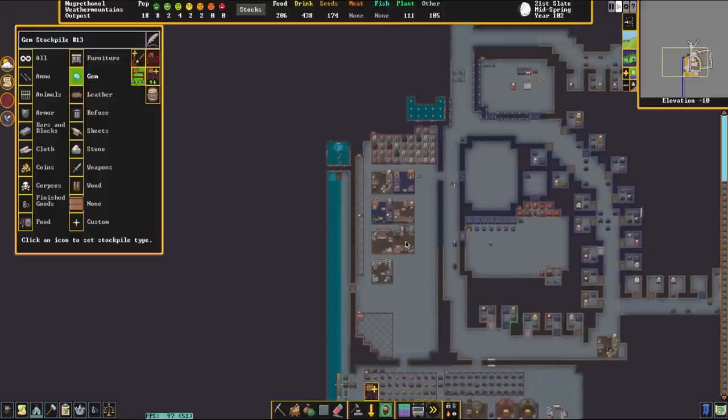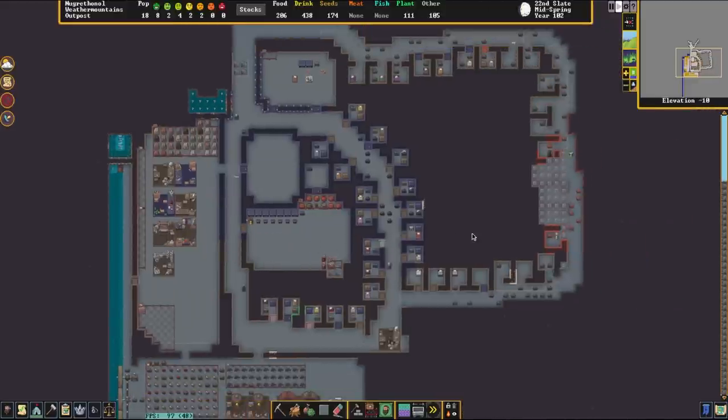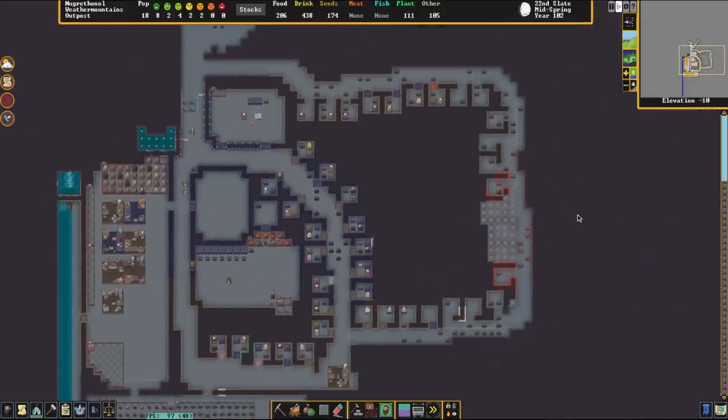We're also going to need to expand our crafting area here as it is tiny. Also worth noting, I did find those gems — they got put into a bin and got hidden in storage, shall we say. I'm going to shut up for a little bit, let the dwarves finish sealing all this stuff up, get these bedrooms done, and then we're going to start working on those farms.